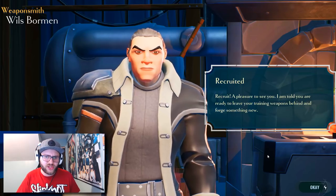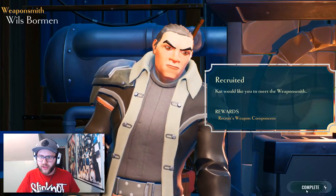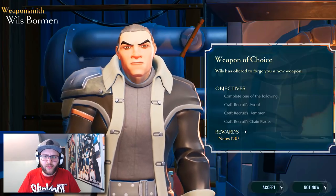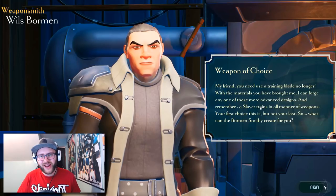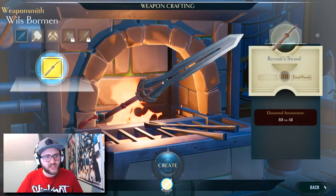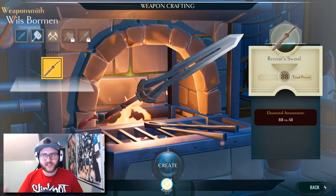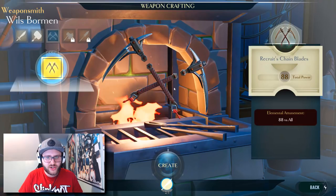Recruit, a pleasure to see you. I am told you are ready to leave your training weapons behind and forge something new. Kat would like you to meet the Weaponsmith. Weapon of choice — complete either the sword, the hammer, or the chain blades. Based on my reaction, you already know what I'm getting. We're going to definitely go for the chain blades. So there's the sword — it actually looks kind of cool, but I'm just curious if the sword is going to be as slow as it was in the tutorial or if that was because it was a training weapon.